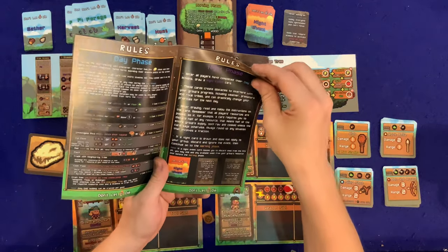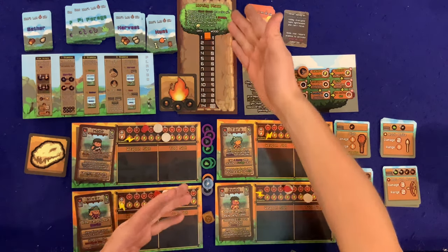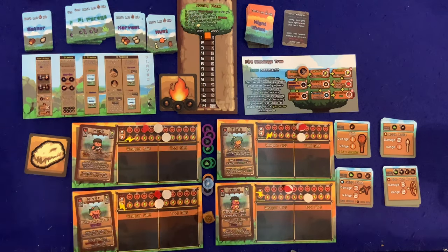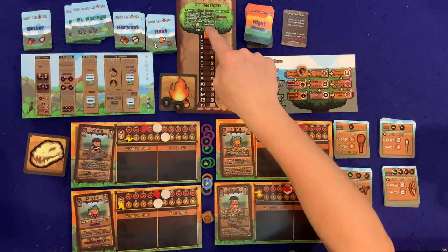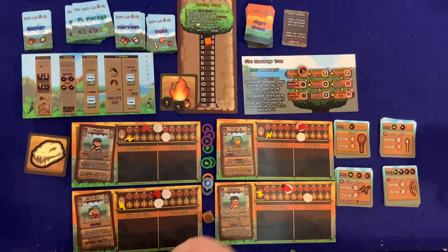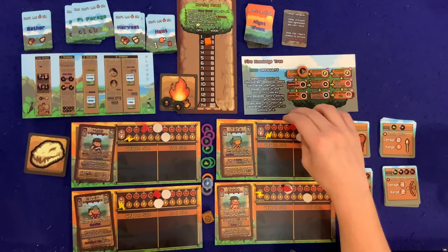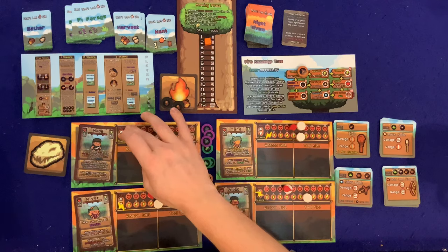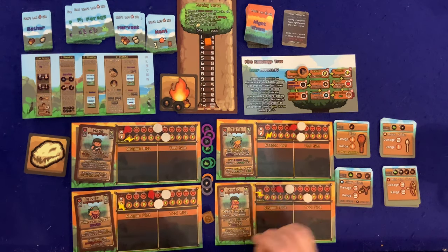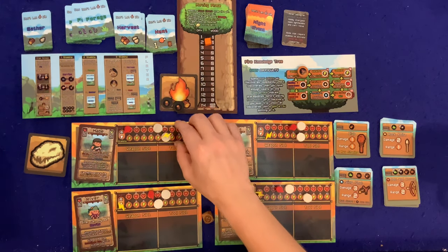Night phase is simple — draw one card, read and follow instructions. Then on to the morning phase: remove one wood token from the fire pit since it burned. Increase the day count by one. Each character takes one damage from the night. Refresh stamina up to max — really glad we rolled those three FKPs earlier to get that extra stamina. Then trade items as desired, and pass the first player token to the left — so Tara becomes first player.